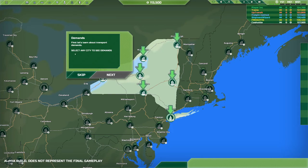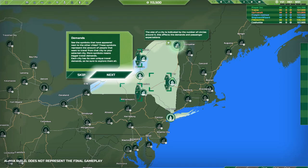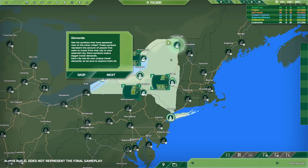First let's talk about transport demands — select any city to see its demand. These symbols represent the amount of people that want to travel from that city to your selected city. More symbols means bigger travel demands. Each city has its own unique travel demands, so be sure to explore them all.